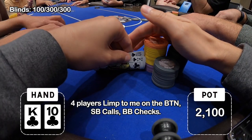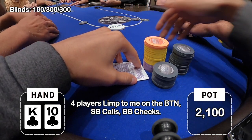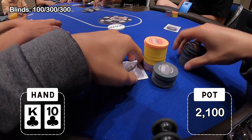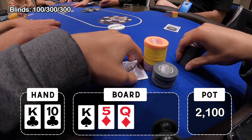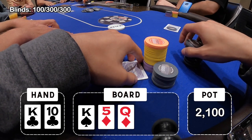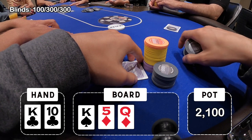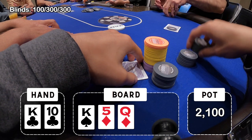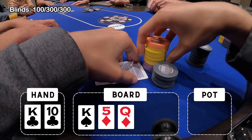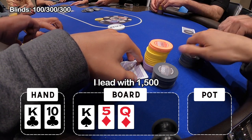Our first hand we look down at king-10 of clubs. Four players limp to me on the button and I make the call. Small blind calls and big blind checks it, so we're going seven players to a flop. That brings top pair for us and it's surprisingly checked all the way around to me. Now there are some straight draws and some flush draws here. Everybody did limp in so I don't think anyone has a premium here, unless they have something like pocket fives, maybe king-jack or king-queen. Regardless, when it's checked to me, I'm going to lead here, so I decide to lead with 1,500.